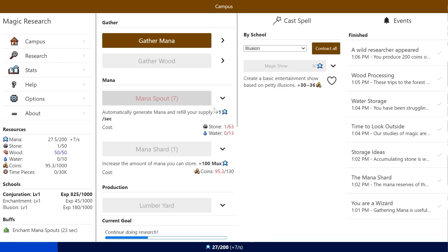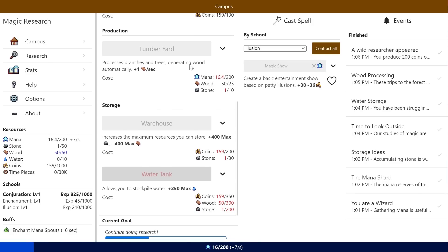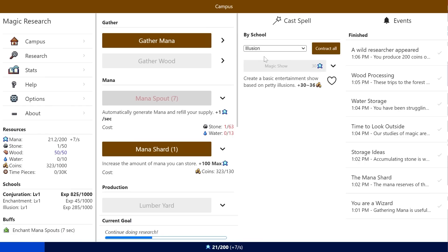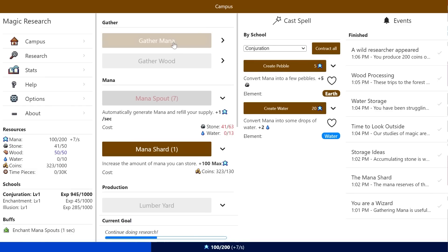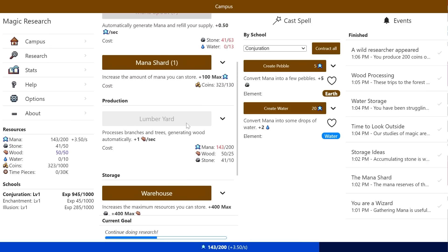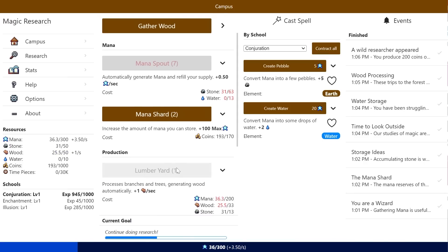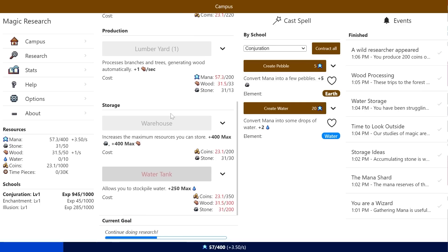Unfortunately I kind of have an upper limit here and it's becoming an issue. I guess we might as well gather magic rather than just waiting for it to go up. How much money do I have? Decent chunk, not too much. Let's just let it fill up — I want to get the warehouse, I want to get the lumberyard. I might as well get another mana shard to boost the maximum, and then gather magic until we can get a lumber yard so that'll get us some wood. Slowly.